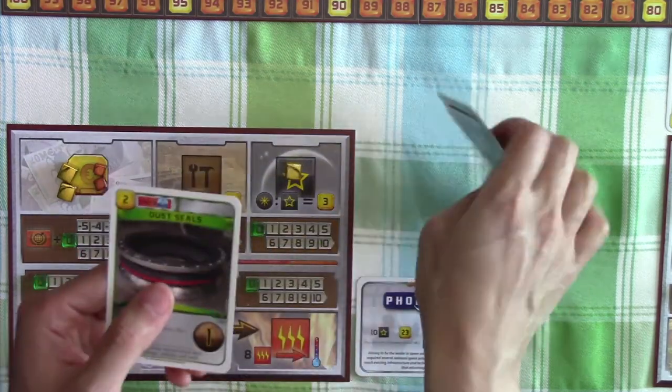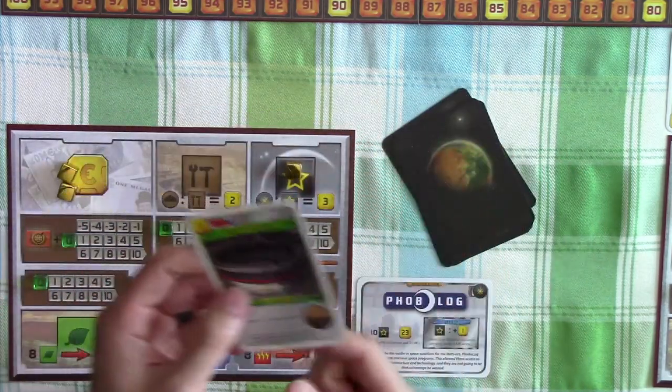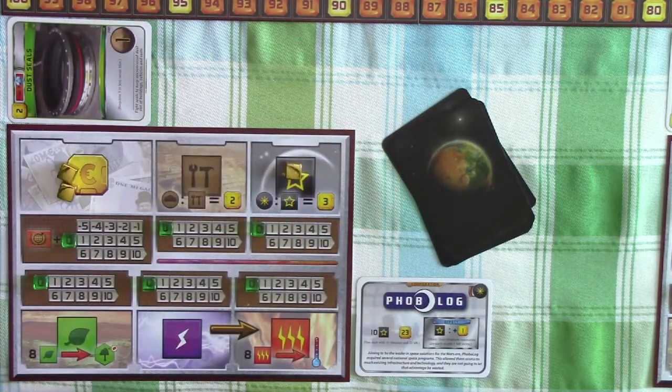We'll pay the two credits and we'll have completed the dust seal project, giving us one victory point at the end of the game. I think that's a pretty good use of two credits.